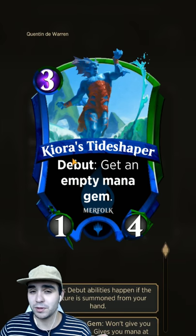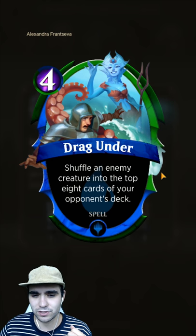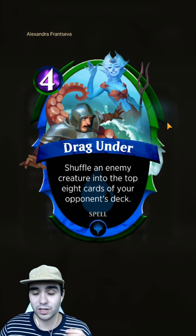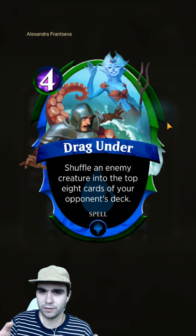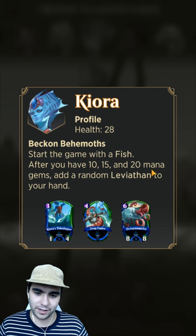Let's look at her unique cards. Kiora's Tide Shaper gives you an empty mana gem and a bit of blocking, which is good. Drag Under is good disruption - you can pull any of their creatures and put it in the top 8 cards of the deck, so they have to draw it again to play it again.